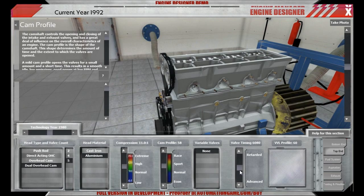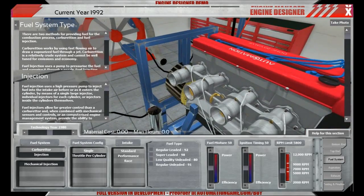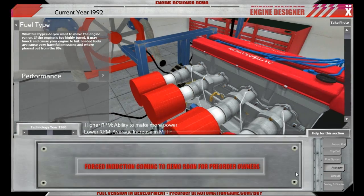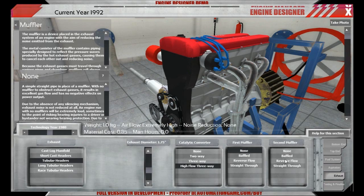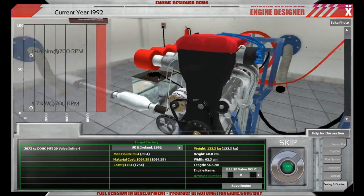It's basically focusing on car and more specifically on engine, because this is the engine designer you are currently looking at. Right now you are able to build naturally aspirated inline 4 engines, and for those we have built scenarios and the Sandbox mode. You will be able to play those in the demo. So let me get out of here and start the actual Let's Play and let me show you what lies ahead of you.